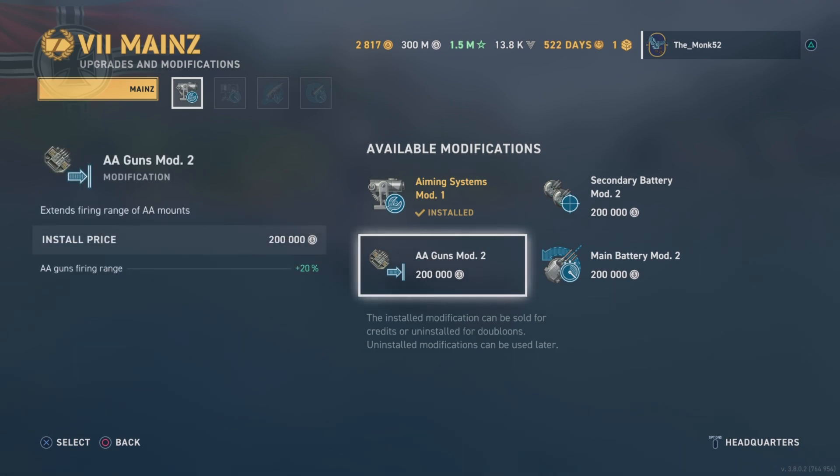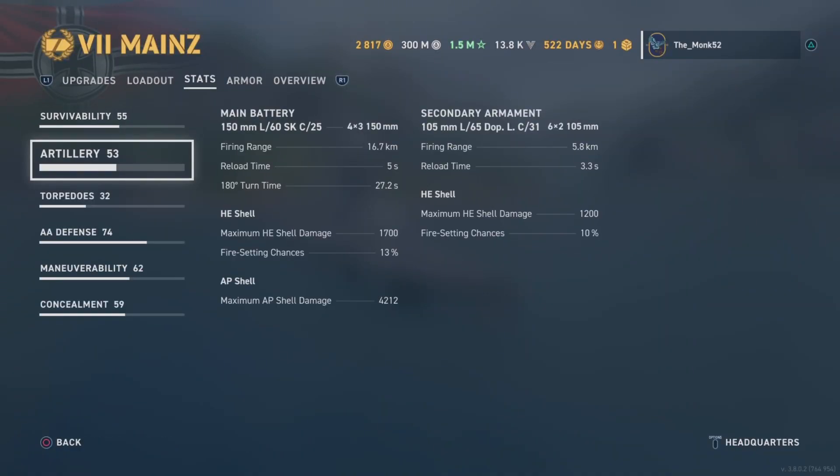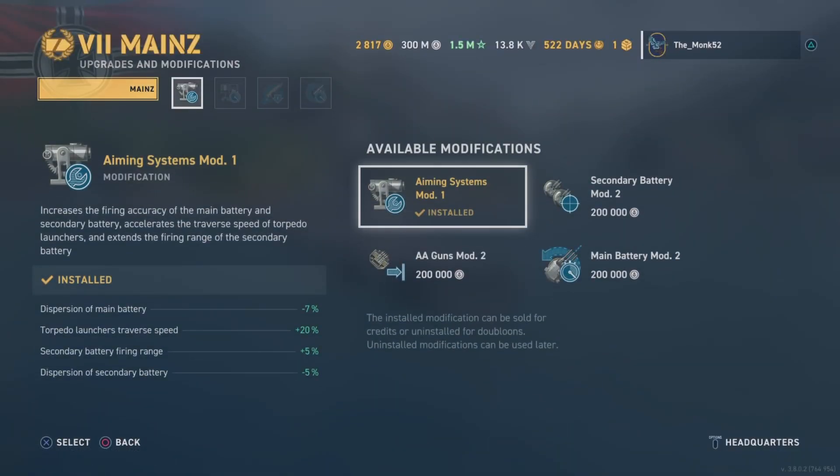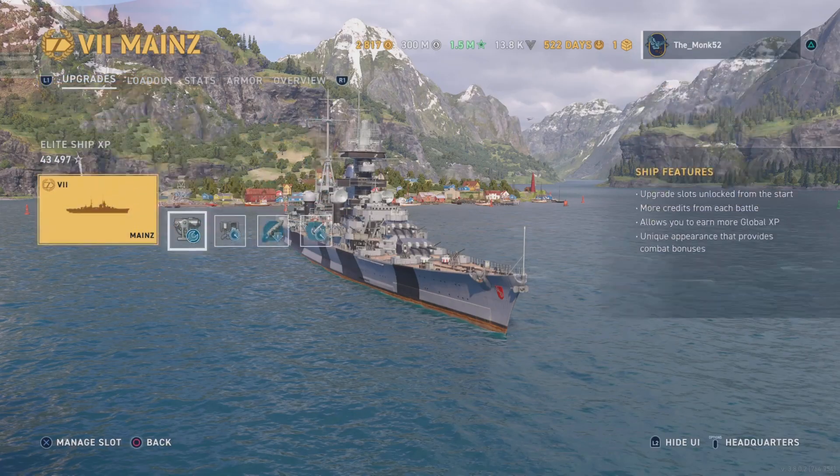Modifications, aiming systems here. AA guns mod is a potential option — it's got pretty strong AA, so it is a consideration — but realistically, aiming systems is the one to go for.